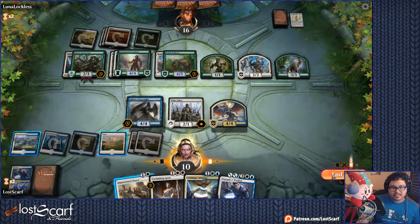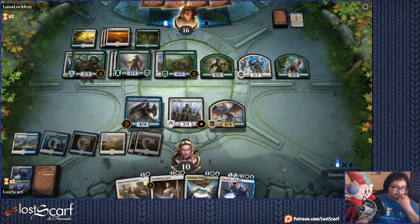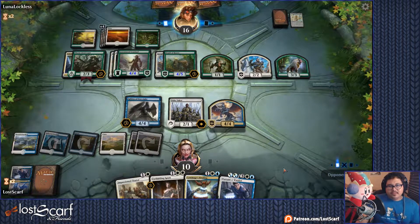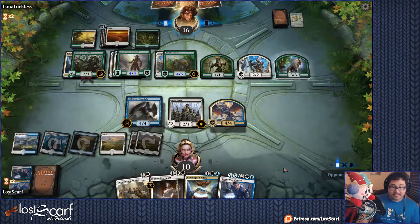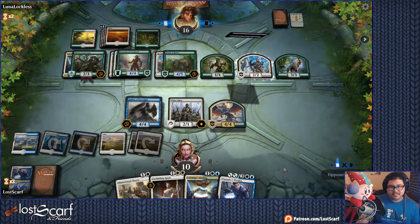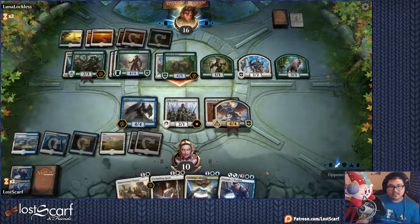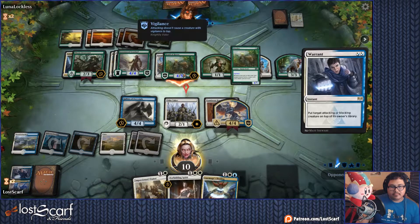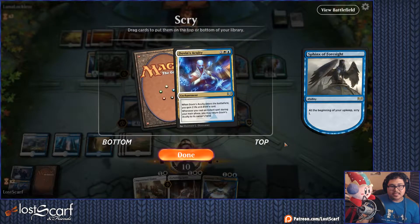When that 4-5 attacks, we will Warrant it. Or we can just Warrant the 2-2 or a 3-3, but I'd rather Warrant that 4-5 so it's not as buffed. But it will just come back out next turn — that's the problem. Limit of Spawns — that's a problem. If they Limit of Spawns the 4-4, I'd be in a better spot. Now I can do a Warrant — you're under arrest, get back into your cell! I get the Scry. Dovin's Acuity — not bad here.